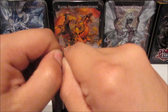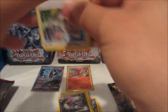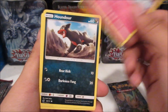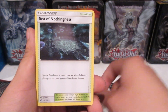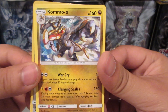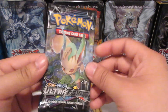Opening Crimson Invasion — we get Minccino, Exeggcute, Jigglypuff, Houndour, Spinda, a Grass Energy, Fighting Memory, Hakumo-o, Sea of Nothingness, Altaria reverse rare, and a Kommo-o non-holo rare. I think that's actually one of the theme deck Pokemon cards, which is really cool. This tag uses Electric and Fighting — wow, interesting.